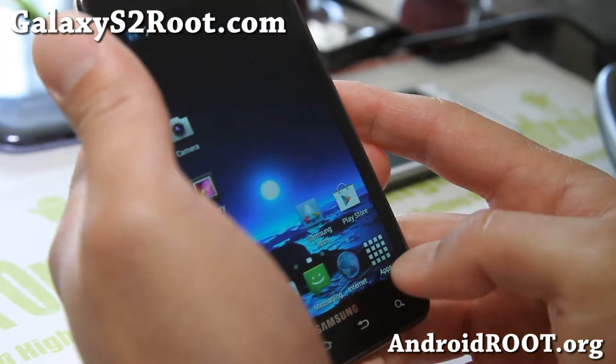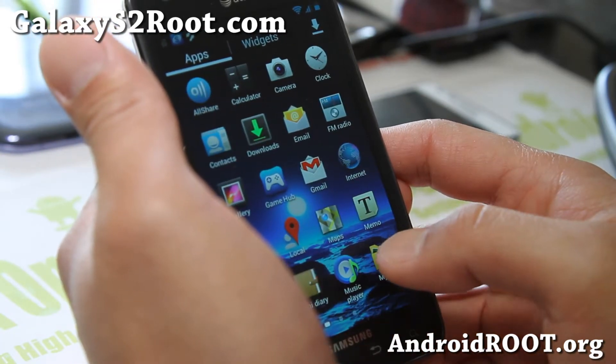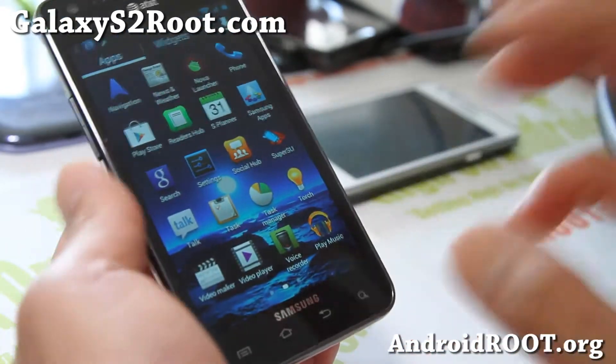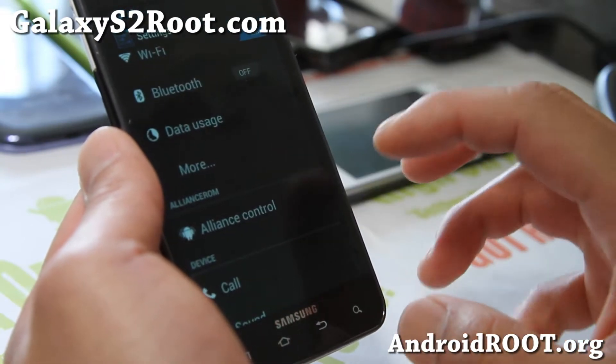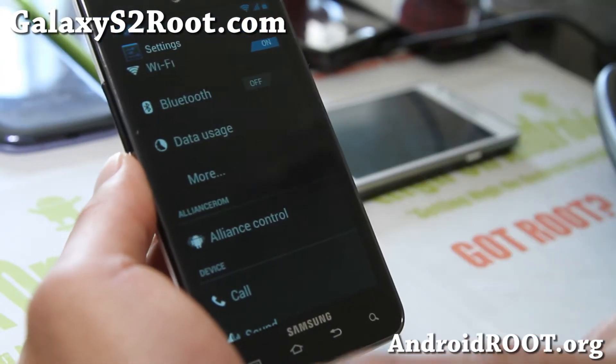This one comes with the TouchWiz UX Launcher, as you can see here. It's kind of a TouchWiz-based ROM for those of you who want to stay with TouchWiz, while having some extra ROM control settings called Alliance Control.